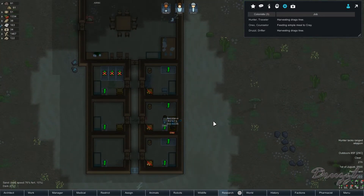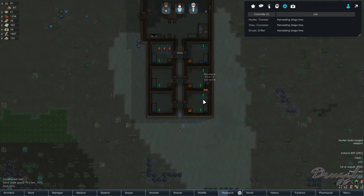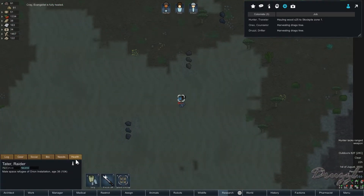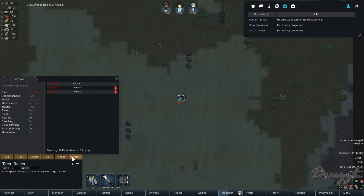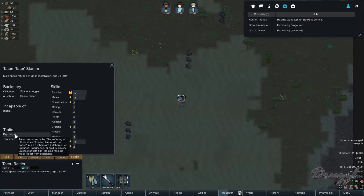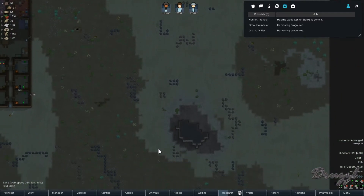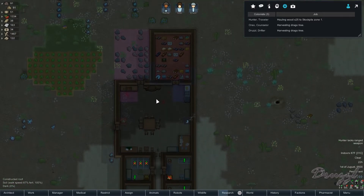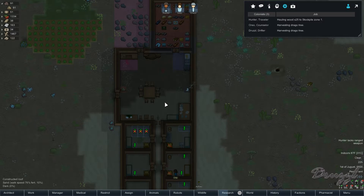Another transport pod — this time we got Tater. He's going to die in eight hours from scratches, in mind-shattering pain. He has social, melee, and shooting skills. However, he's a psychopath. I actually wouldn't mind him because of the psychopath trait — I can use him to butcher human-like corpses. The rest of the colony will get a negative six mood hit, but normally the person doing the butchering gets a much worse penalty.